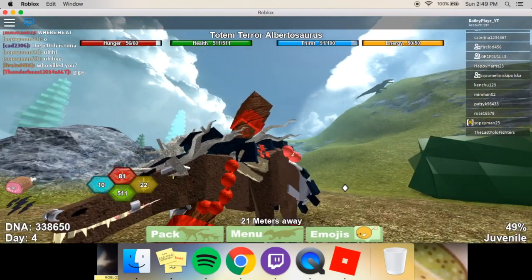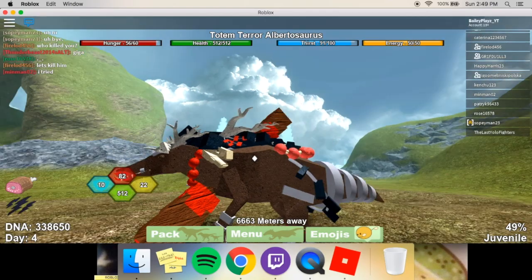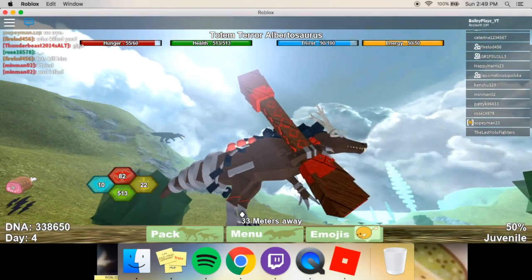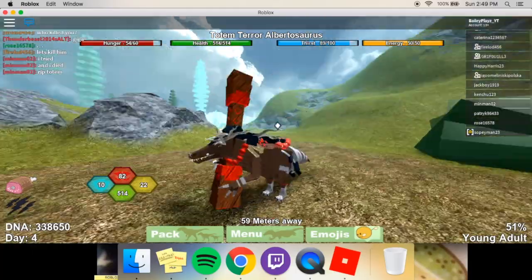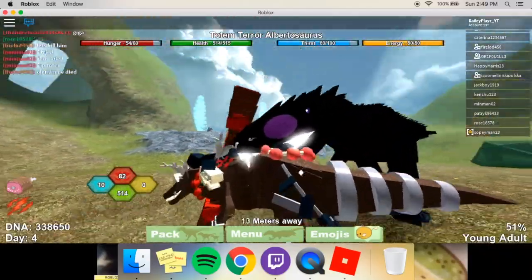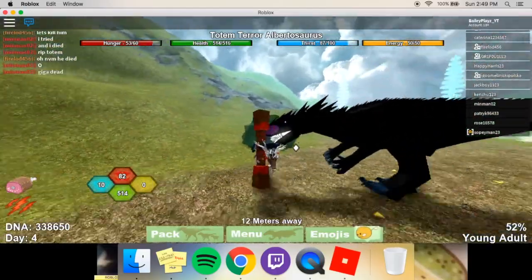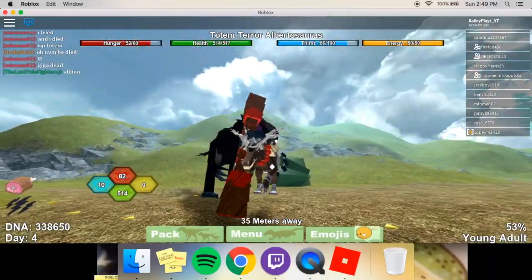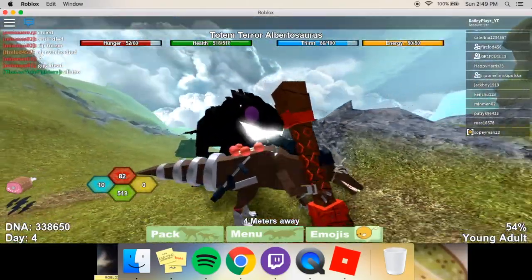I was looking at this model and it creeps me out. Why does it have a baby T-rex skull on it? What is up with the tail? Why does it have iron boots? Why does it have horns? Why do I have fruits as necklaces? Is this some kind of voodoo stuff? I'm literally holding a totem. I look like a dog, I sound like a dog. Why does this dinosaur have to go through all of this?